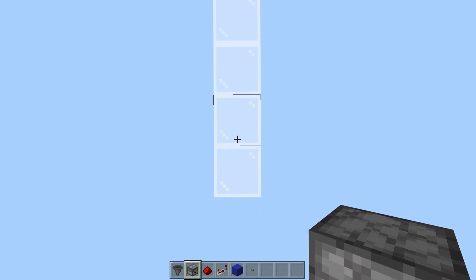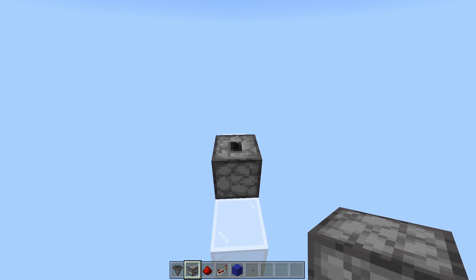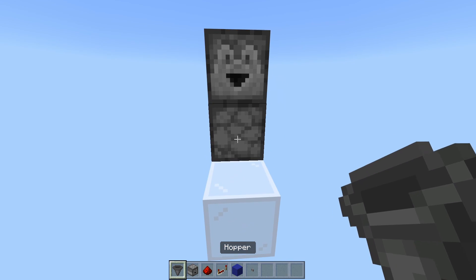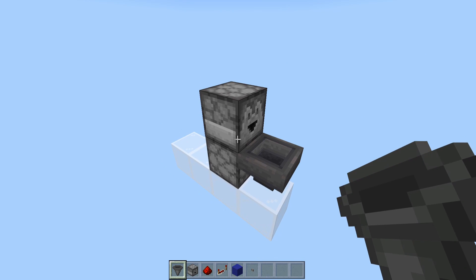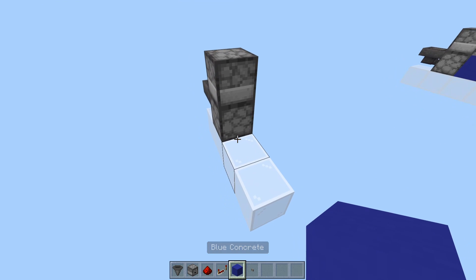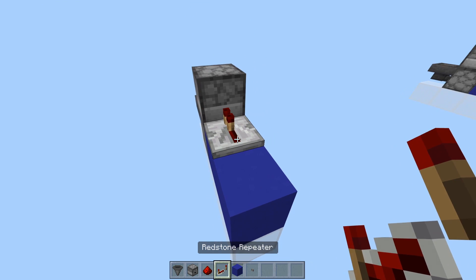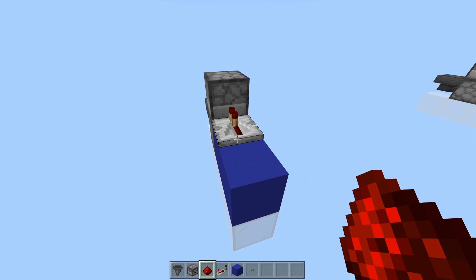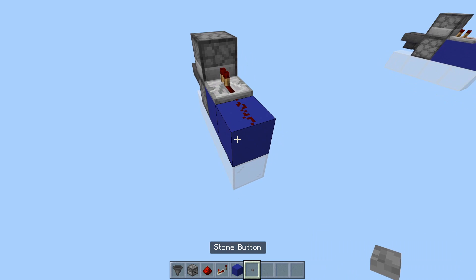We're going to place a dropper right here facing upwards, and then another dropper on top of that facing forwards, and then out of that we're going to have a hopper right here. This is basically the entire T flip-flop. Now all we need is a power source: a solid block here and here, with a repeater set to one tick facing into the back of the forward-facing dropper, and then a piece of redstone dust placed down, followed by a button.